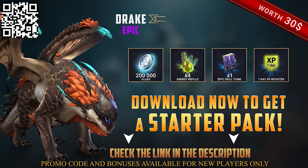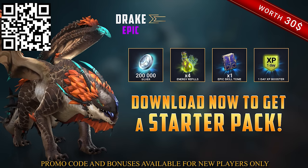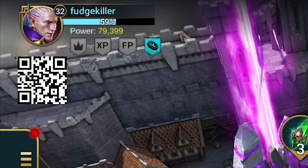If you click our link in the description or scan the QR code on screen, you'll get some great bonuses — we're talking an epic champion, Drake, from the Lizardmen faction, among other useful things. Once you're in and crushing your enemies, you'll probably want to join a clan. You'll need your friends' usernames and mine is FudgeKiller, so just hit the link in the description and I'll see you on the battlefield.